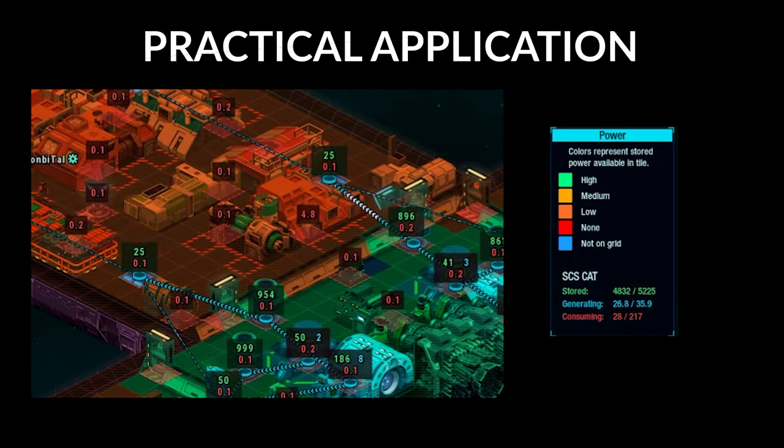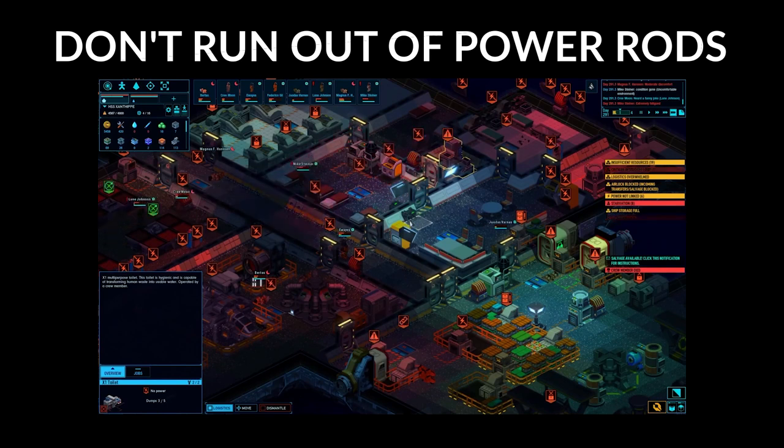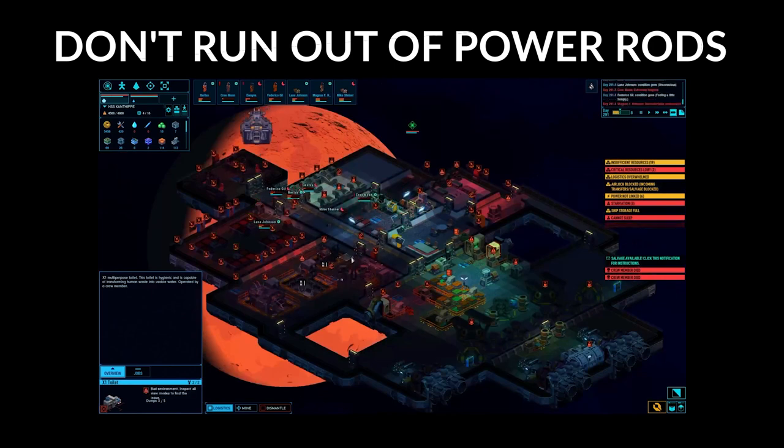To summarize: use a combination of fuel and solar-based power generators to charge power capacity nodes, then build the appropriately sized power node for the power consumption needs of that room. I hope this has provided you with a general understanding of how power systems work in Space Haven. This is not meant to show off the most efficient setup, but to get you over that initial learning curve so you can come up with creative solutions to the problems you're likely to create. Thanks for joining me and take it easy.